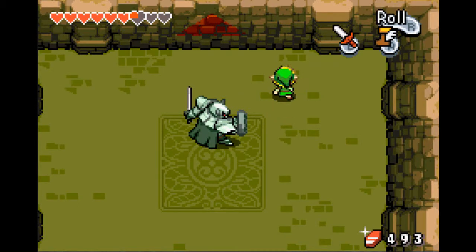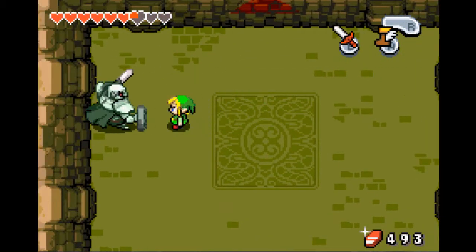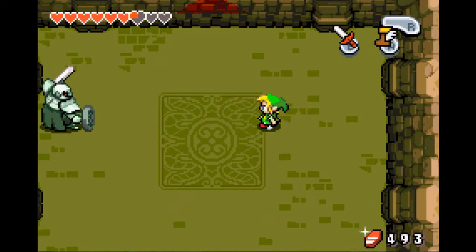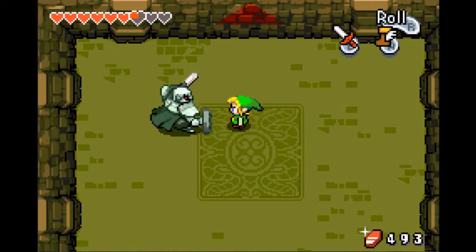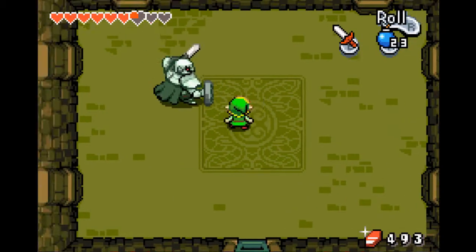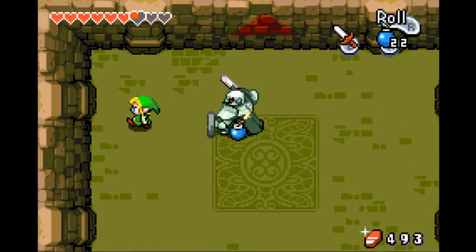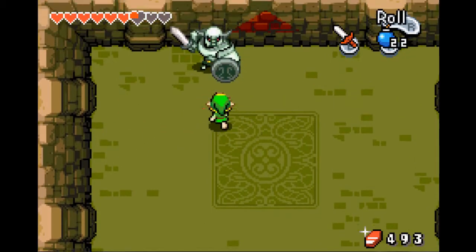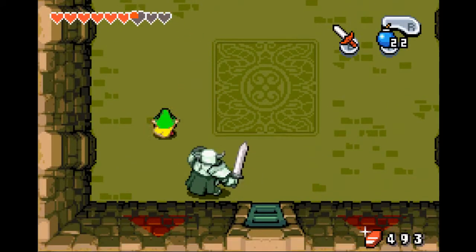These guys are Dark Nuts and they are no easy thing. There are multiple strategies you can use against them: time your sword strikes well enough, dash through them if you can time a dash well, or take the easy way out and place a bomb, have them over it while it explodes, and then cheap shot them. However, that is also the most time-consuming approach unless you get a certain item later in the game.